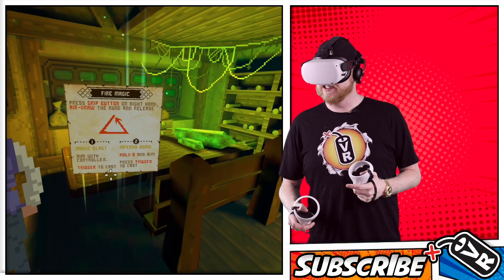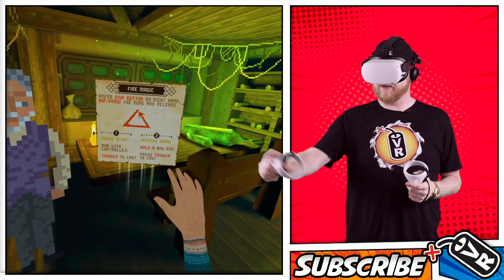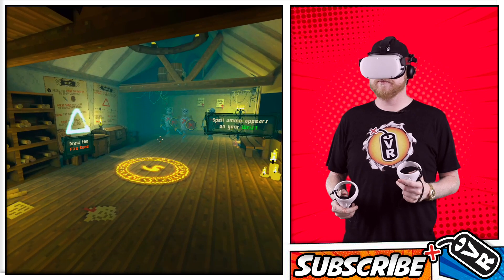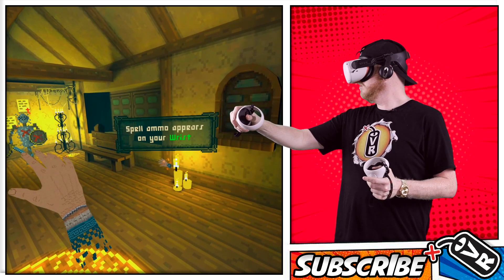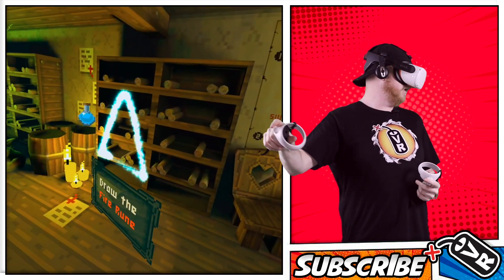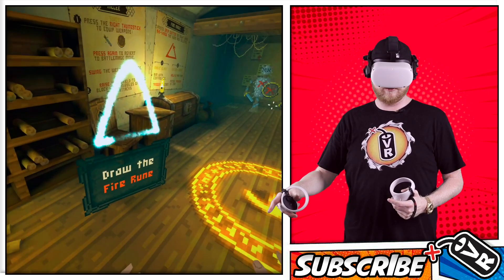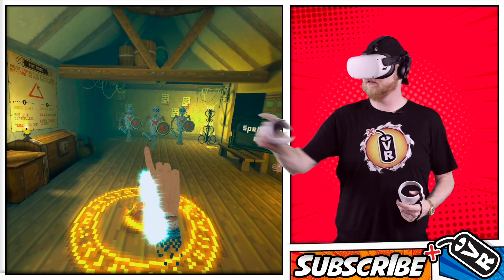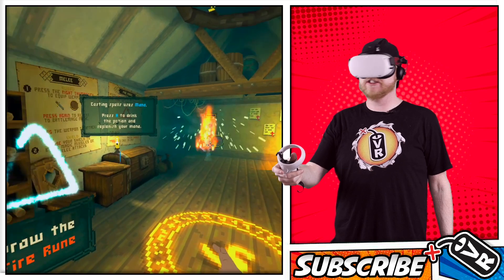Inferno bomb — hold B and aim, press trigger to cast. I'm having a hard time remembering what my A and Bs are in the game. The spell appears on your wrist — trigger. And I draw a triangle. Draw the fire — okay, that's what I thought I was doing. I see — and then I gotcha. A little bit of a learning curve, but once you do it, it looks like you don't have to do it again. Maybe not — I ran out. Draw it again. Once you get it, you get it.